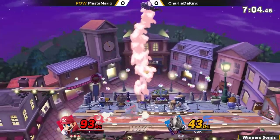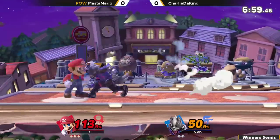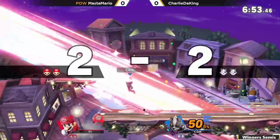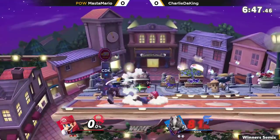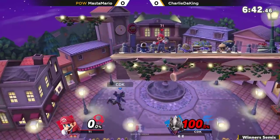Up throw into down air — classic bread and butter for Mario, especially when he has rage. It'd be a little bit harder for him to do those high damage combos. That forward smash — lagless — only does like minus 10 on shield, and that's better than some tilts. Yeah, Wolf is disgusting. Nice down throw into back air, back air.